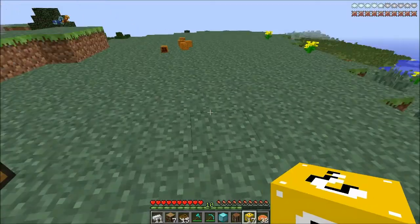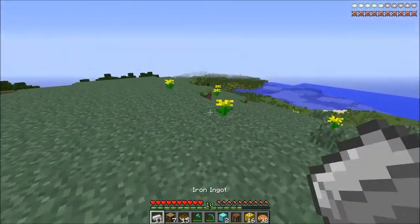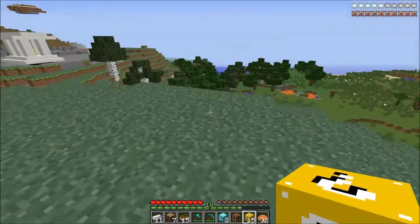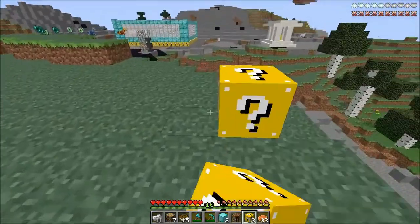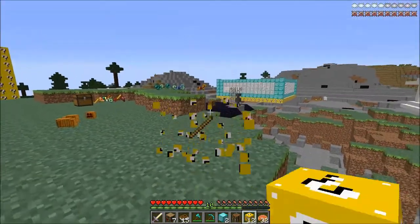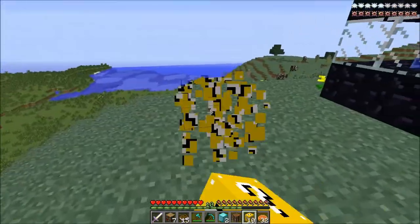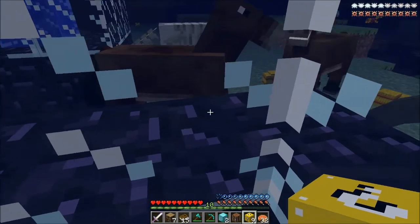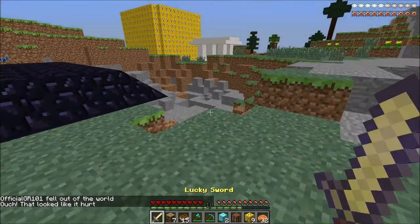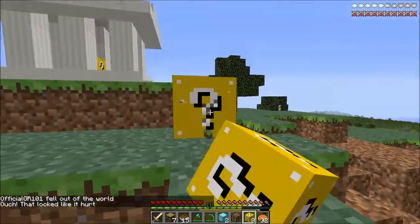Here we go. That might be useful. But I feel like overall we're gonna need a lucky block item of some sort. Armor would be good too. Just one lucky block piece of armor would be nice. Here we go! That's what I'm talking about! We're pretty much good. With the lucky block sword and then all these diamonds we have, we're pretty much set.